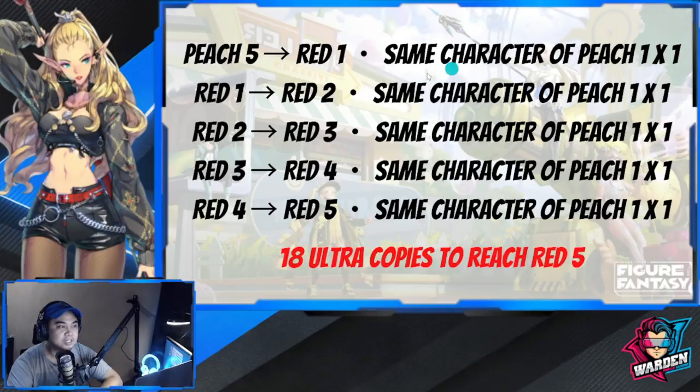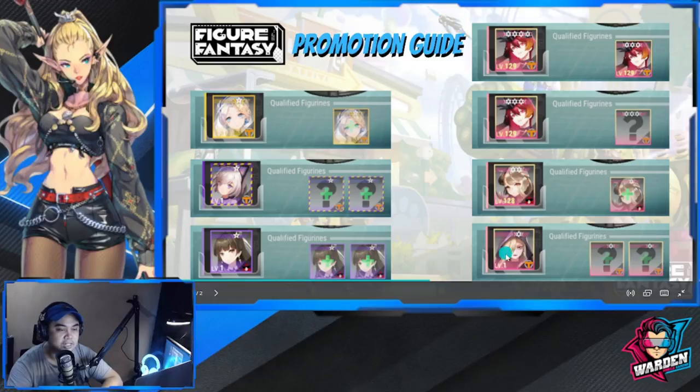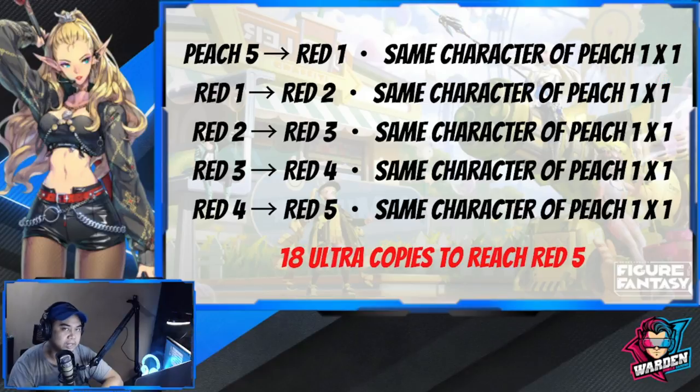From red one going up to red five it's the same — one copy of peach one per upgrade, same character. So peach one is all you need for the red tier upgrades. To sum it up: if you're focusing on ultras, you're going to need 18 ultra copies to reach red five — that's how many you'll need.